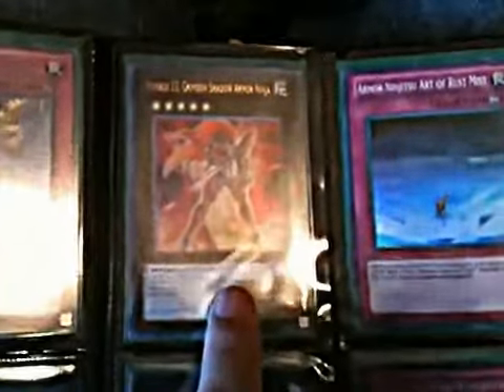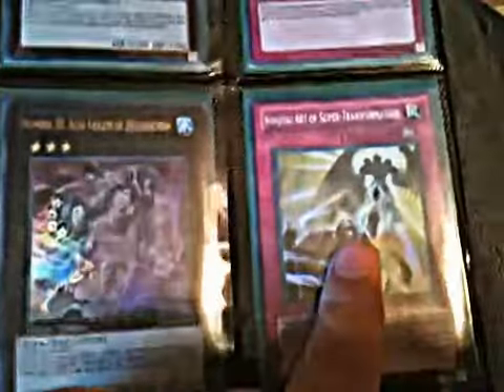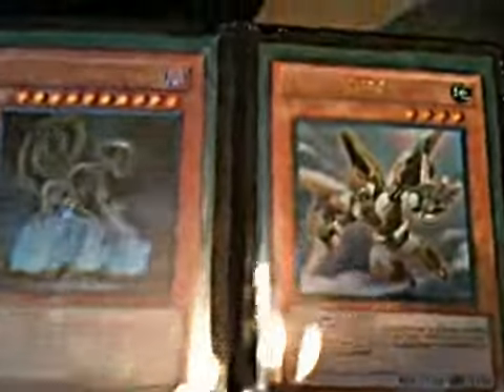One Leviair the Sea Dragon. One Forbidden Lance. One Number 12 Crimson Shadow Ninja. One Armor Ninjutsu Art of Rust Mist. One Number 30 Acid Golem of Destruction. One Super Art of Transformation. One Earthbound Immortal Chacu Challhua. One Brionic Synchron. Tannhäuser Gate... Tainelli Prince of Camillus. One Latinum — Eckart of Dark World.